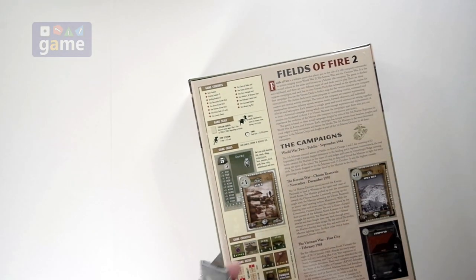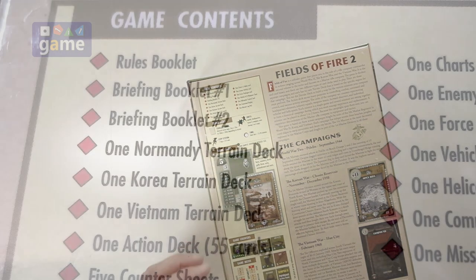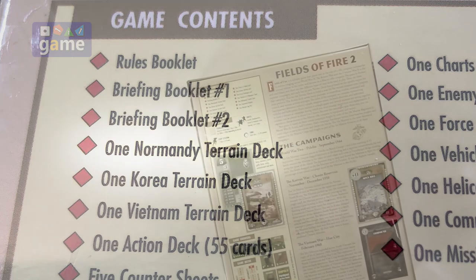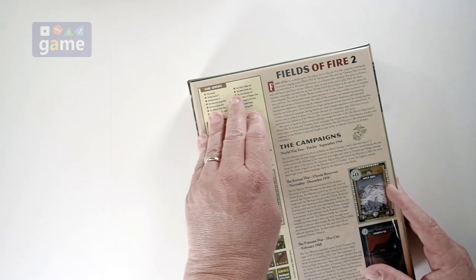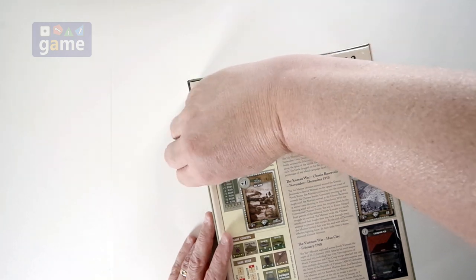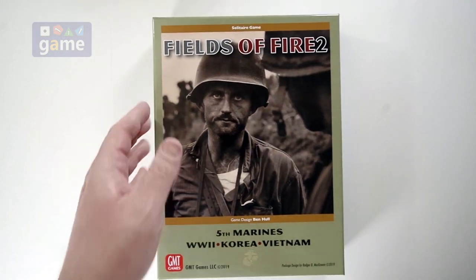One thing I noticed is that even though this is a World War 2 Pacific Theater game, the box claims you're going to get a Normandy Terrain Deck — obviously a typo as they were preparing it. I'm sure you're going to be getting a Peleliu Terrain Deck for the Pacific Theater. It also covers the Chosin Reservoir in the Korean War and Hue City in Vietnam. Also designed, like the first one, by Ben Hall.